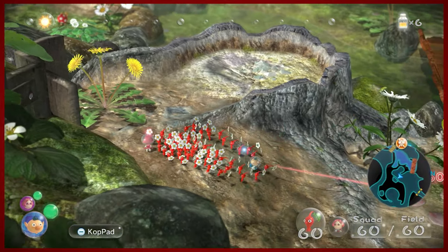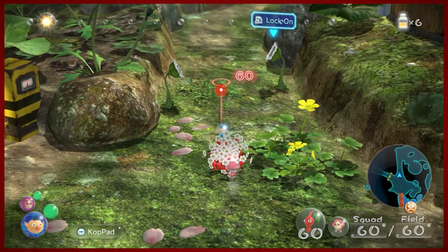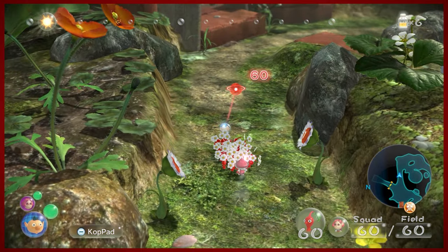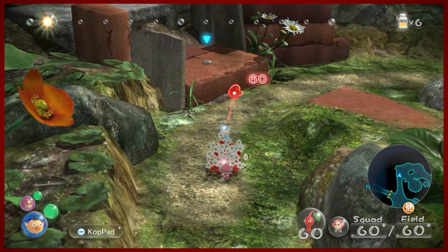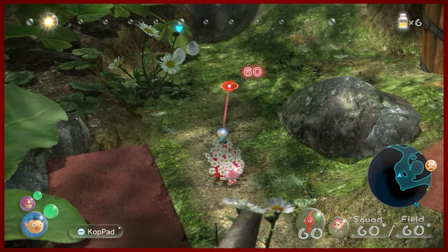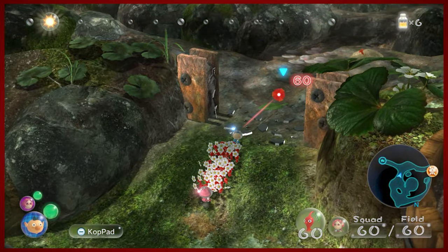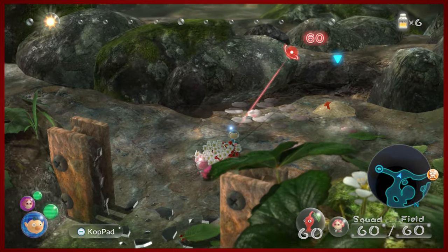One of the things that is very useful in this game that you acquire at various points — and we're actually going to want to grab ourselves some of today — is a special potent juice. An energy drink, you might say.